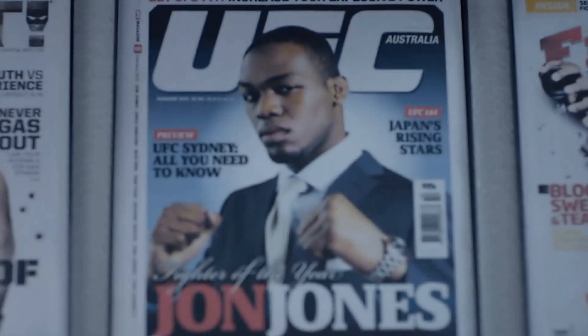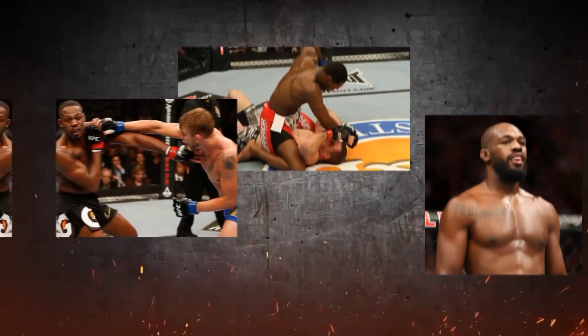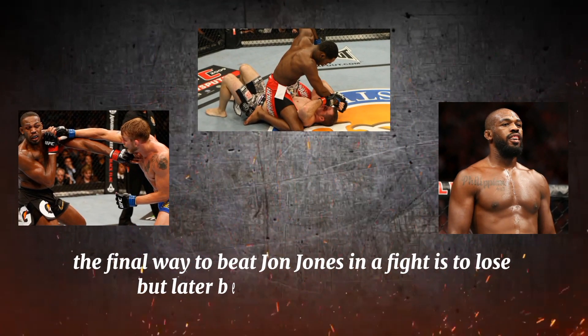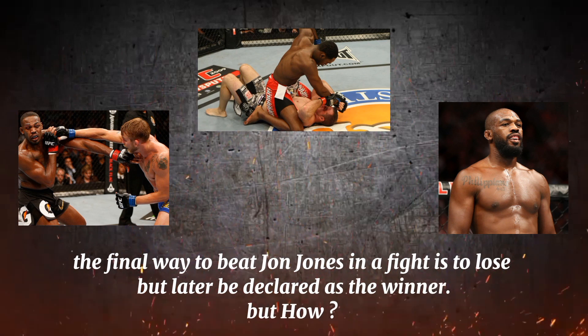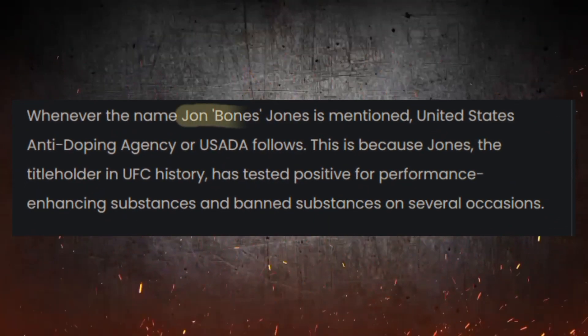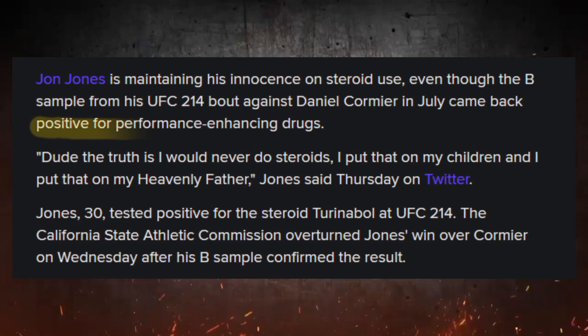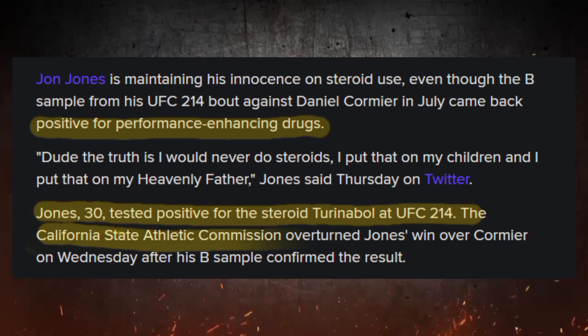Jon Jones is one of the greatest fighters ever. However, in the UFC rules set, his extreme life outside the cage remains the biggest obstacle his career has ever faced. The final way to beat Jon Jones in a fight is to lose, but later be declared the winner. Jones is no stranger to PED use in his UFC career, and despite that being in the past, the possibility of failing a USADA test is well within the realm for Jon Jones. So even if you lose, you might end up winning — that is, if you're not on PEDs yourself.